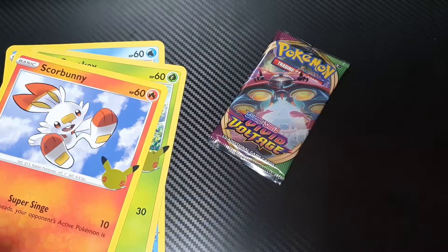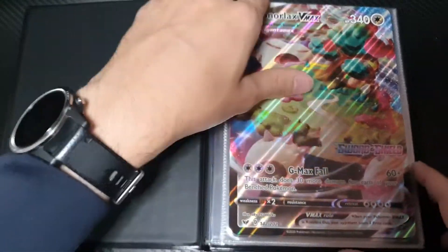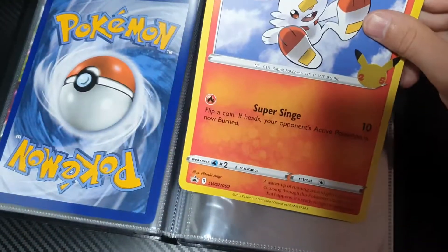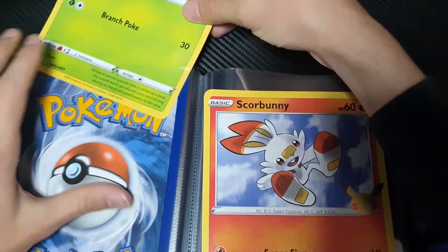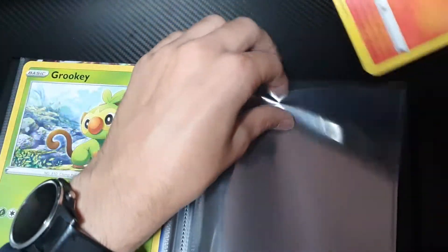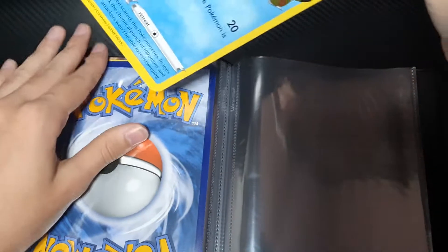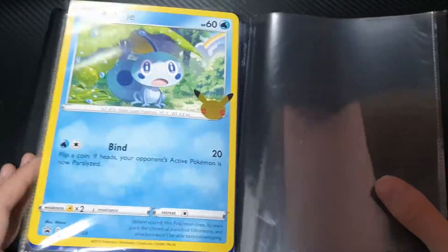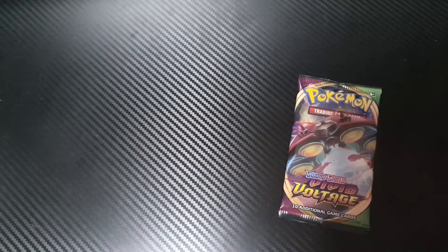I do have an oversized binder here. If you've seen the other episodes, you know that I have many Snorlaxes. There is an order to these, so I'll just quickly slide them in. If you're looking for this binder, it was a special promotional binder they were giving out if you spent a certain amount of money on Pokemon products. And you also got this Snorlax, which I have a couple of.